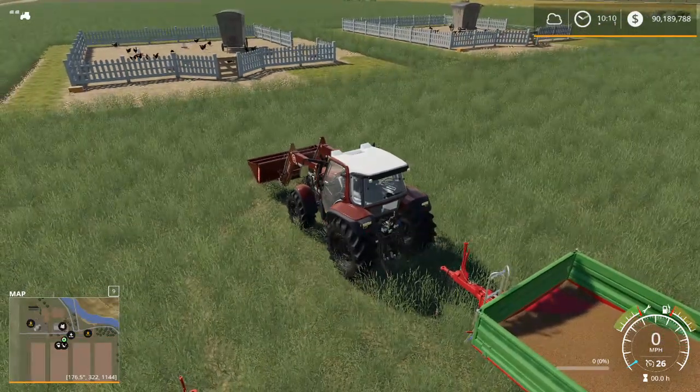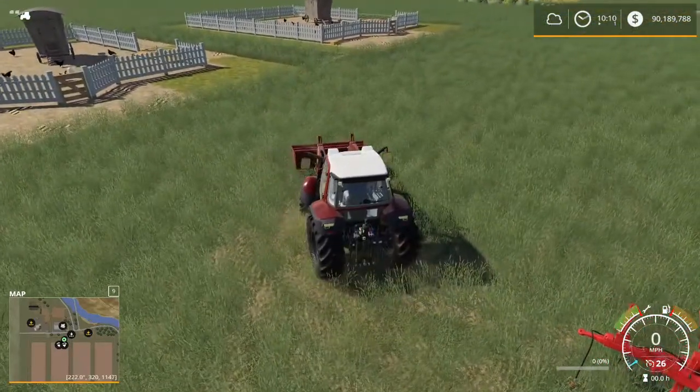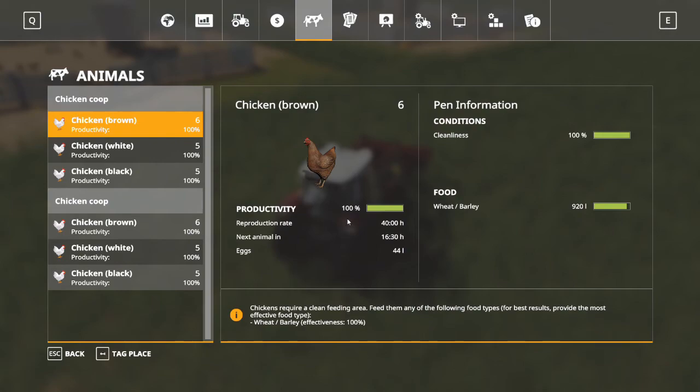We are back. It's been almost exactly 24 hours, give or take 15 minutes. We can see in our animal menu that productivity is up to 100%. Food is down a little — the chickens have been eating — but you can see how long it will last by how little has been used. Cleanliness is at 100% and they have produced 44 liters of eggs. At 100% productivity they will reproduce one chicken every 40 in-game hours, and we just have to wait another 16 hours before we have another chicken.